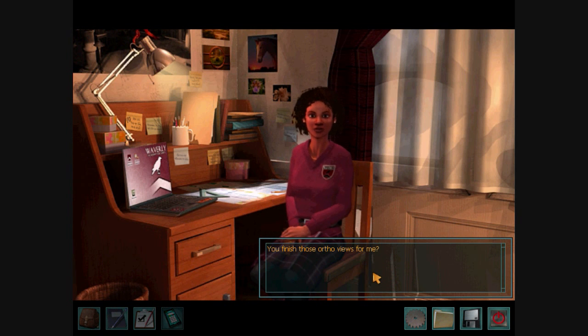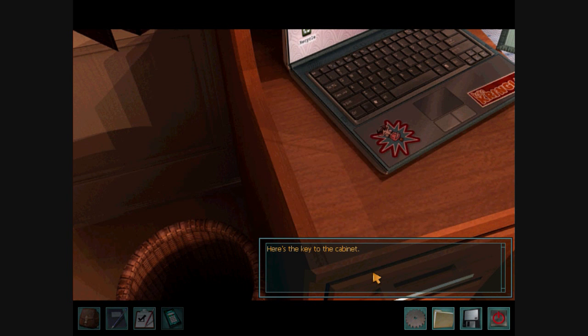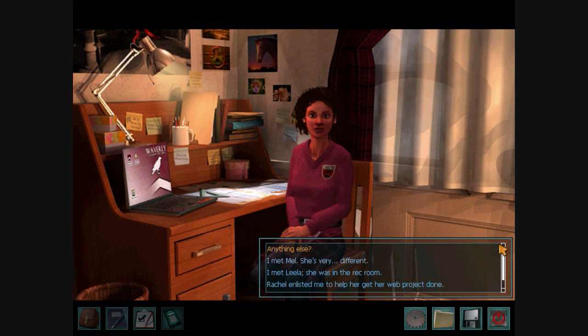You finish those ortho views for me? There you go. Looks great. Thanks. Here's the key to the cabinet. Awesome. Whatever books you take out, be sure to put them back when you're done — they're too old and fragile to carry around. And leave the key in the lock, I'll grab it later. So I'm going to talk to Corrine and finish the Book of Four subplot in the next video. After that, I'll get back to the Taking Pictures of Everybody for Rachel's Project plotline. I'll be there next time.